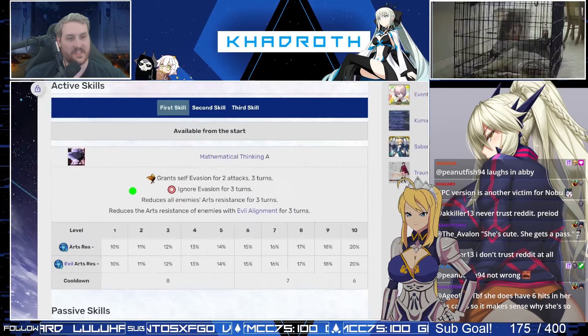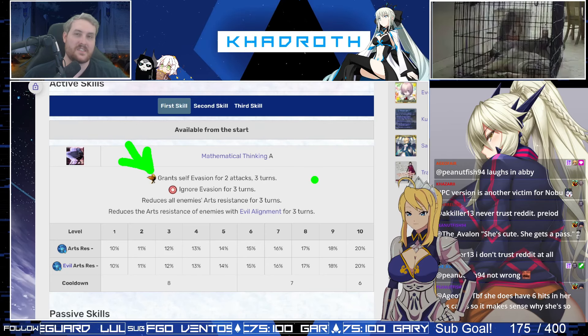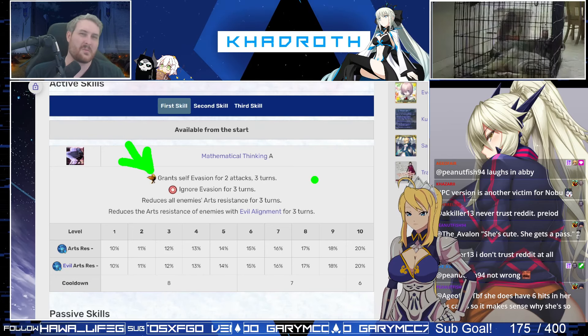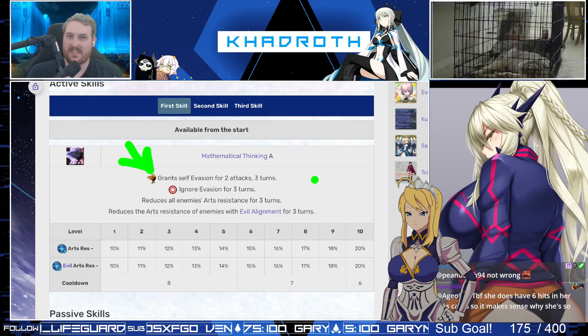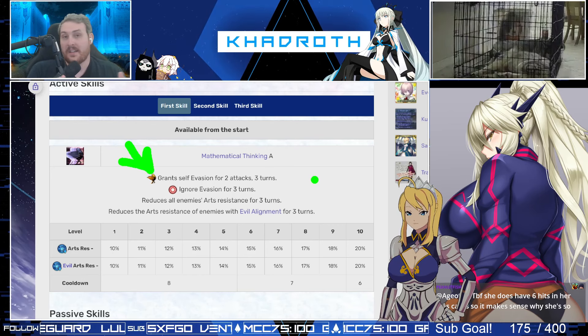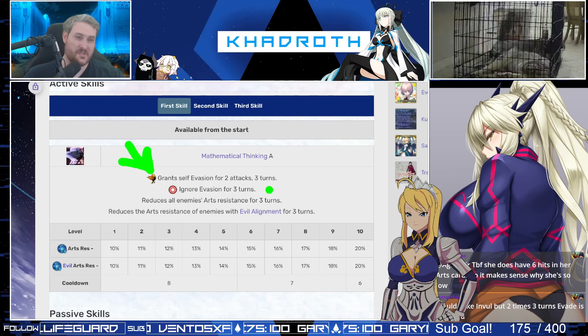Looking at his skills, his first skill grants himself evasion for two attacks over three turns. It's not a perfect hard defense, but he will be able to ignore Noble Phantasms and such, unless they have buff removal or piercing capability. This is still a decent survival skill on a Ruler that was already tanky to begin with. This is why I say he has some staying power in challenge content — similar to Bunny Artoria, who also has a relative lack of overall damage but is a very tanky Ruler with a hard survival aspect.